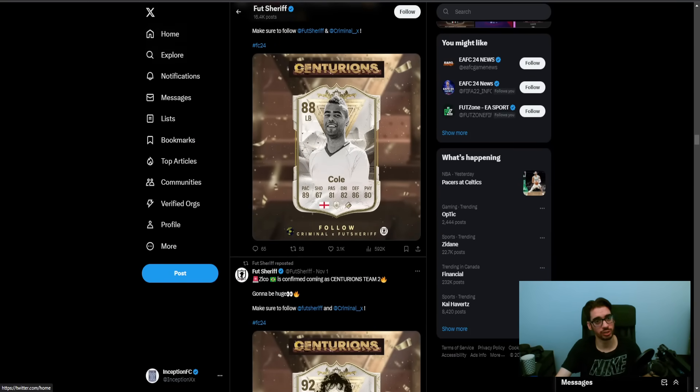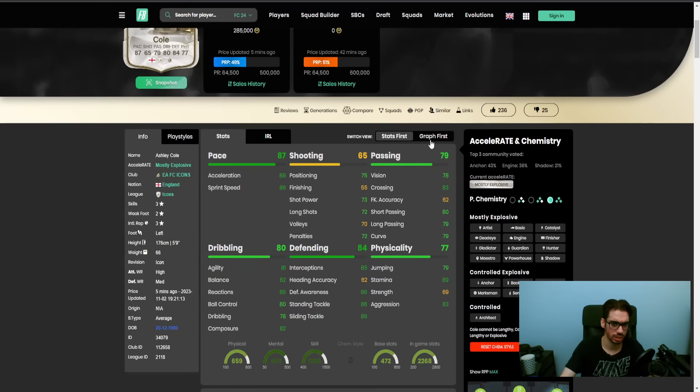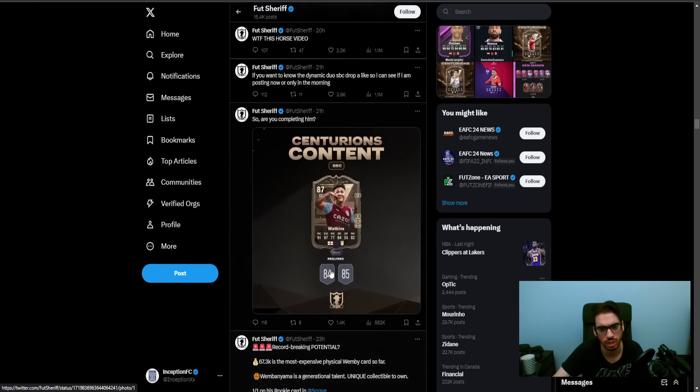Cole could definitely be a nice one - he's formatted a certain way where he could be decent, but he's probably going to lack in physical stats since they always give him really bad physical. You want physical stats in your fullbacks, especially in this meta where people are constantly going for driven passes inside the 18-yard box for cutbacks. Playstyle-wise he's got Whipped Pass, Block, Slide Tackle, Technical, and Trivella. On a balanced instruction playing left-back, this could actually be a very nice card.